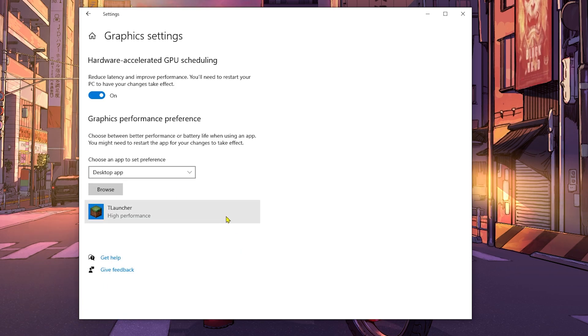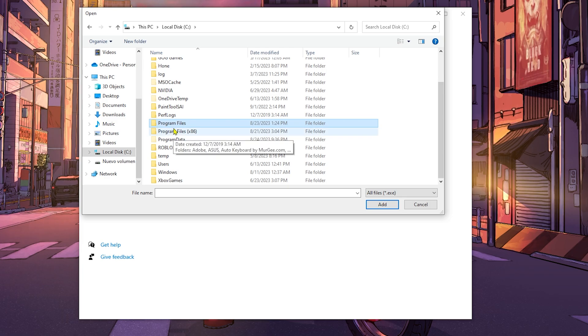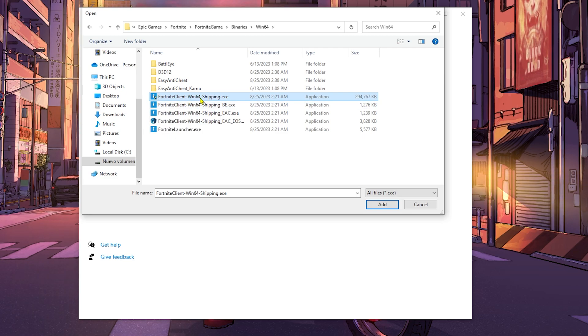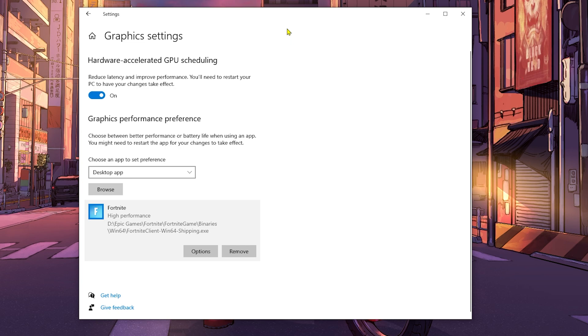If Fortnite isn't listed, I'll show you how to add it. Click Browse — your Fortnite will likely be in Program Files or Program Files (x86) in the Epic Games folder. Navigate to Epic Games, then Fortnite, Fortnite Game, Binaries, Win64, and select that same executable we gave extra permissions to earlier. Click Add, then click Options, select High Performance, and click Save.